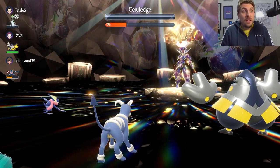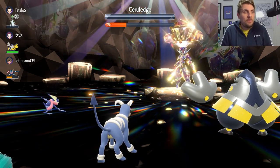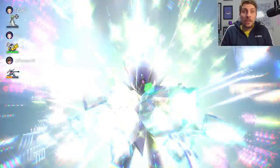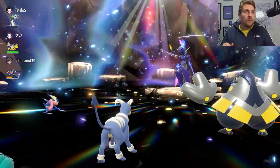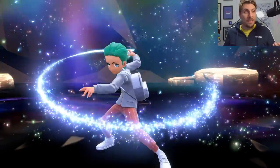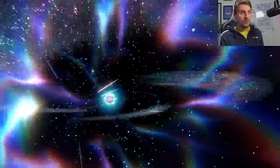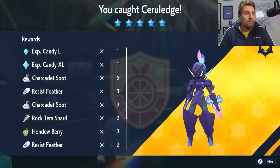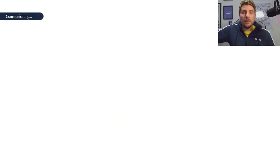The event runs all weekend so you've got plenty of time to take part and grab the other version exclusive, especially if you're trying to complete your Pokédex. There's our Ceruledge — we'll go for a Premier Ball. A nice bunch of items: no ability patches but a good haul of candies, which are always useful.